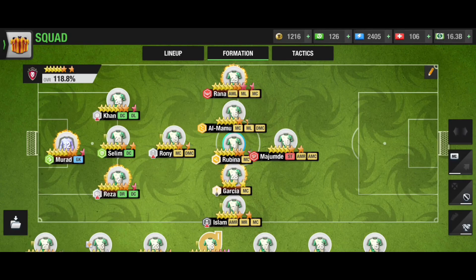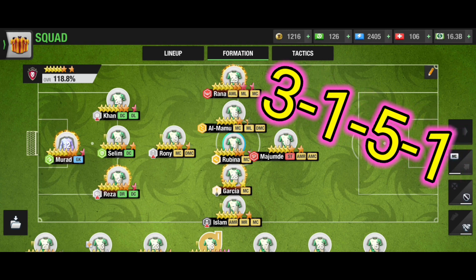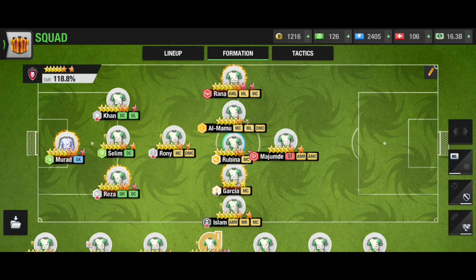Number one: 3-1-5-1. Although I do not use this formation myself, it is the best formation in Top 11 right now — the most popular formation this season and it's working really well. I always keep it in my top 5. This formation is the best for money users: if you spend money to create big players, especially using gems to increase player quality tier-wise from Elite to a bigger tier, then this formation is for you.